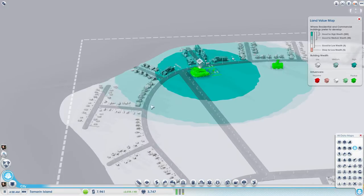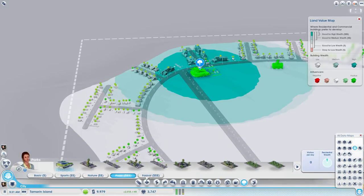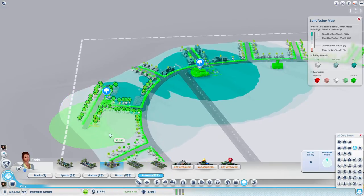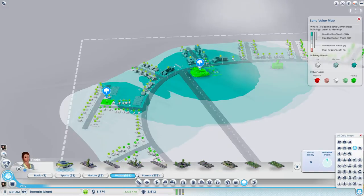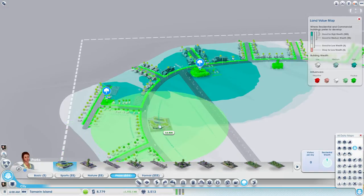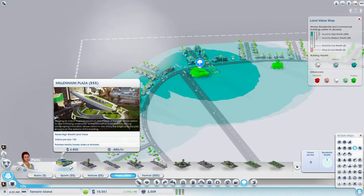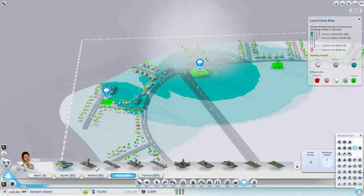I'm going to divide the town — high wealth back here, some medium wealth next to it, and some low wealth as well. Actually this whole area should stay low wealth, this becomes medium wealth, and this becomes high wealth. I like that idea a lot. Land value — yeah, we could use another high wealth park, maybe back here actually. A formal park for that one, a square like so. This futurized plaza is just fun to have, but it's expensive too.